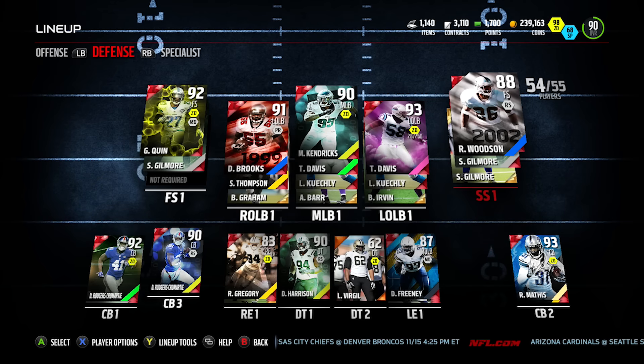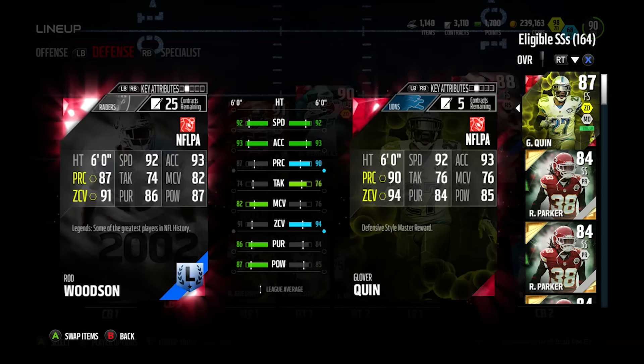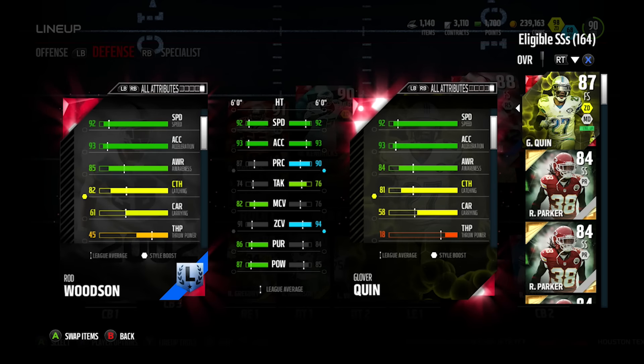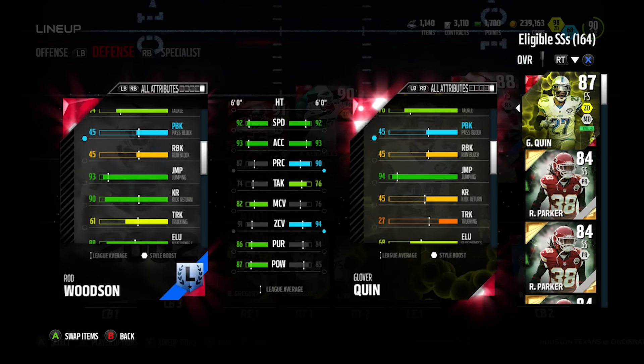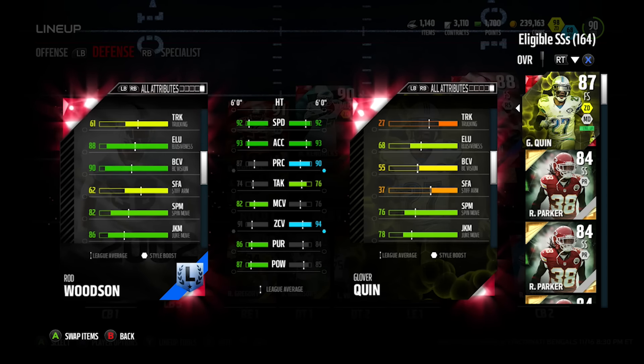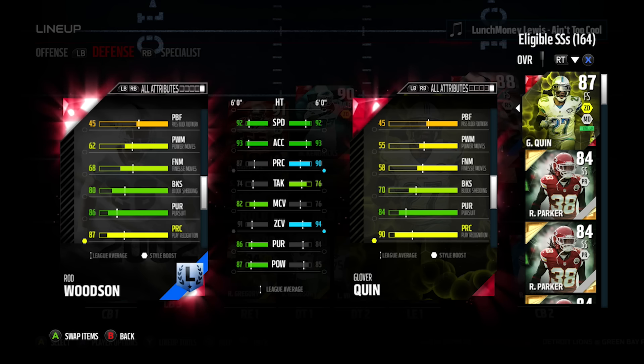Starting on defense, we got Rob Woodson — a beast safety. We've moved him over to strong safety because he's got very good block shedding. Comparing him to Quinn: Woodson is better at man coverage, Quinn is better at zone coverage. Woodson is also better as an in-the-box safety. Both have good awareness around 84–85, tackle is relatively the same. Rob Woodson can even kick return if needed. Block shed on Quinn is 70 and on Rob Woodson it's 80 — some middle linebackers don't even have 80 block shed.